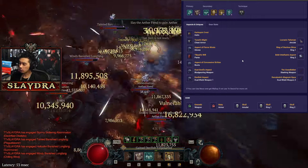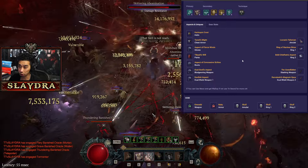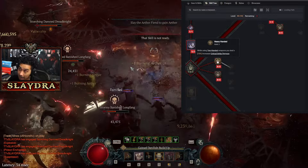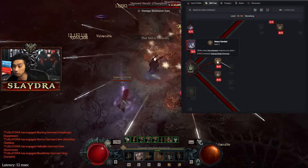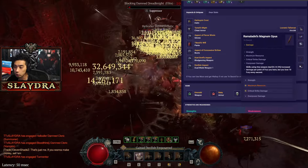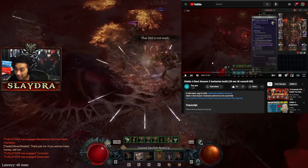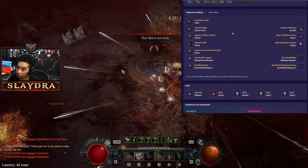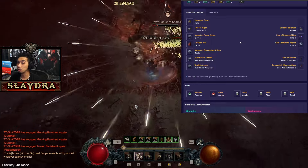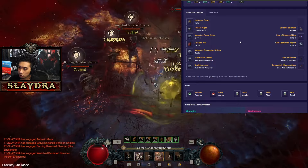Comparing this to my other 100k life Barbarian build — that one is ultra tanky; this one deals more damage but sacrifices survivability. There are several variants: Rob's variant runs a two-handed slashing with Heavy Handed, while Dagon runs this on two one-handers. There may be some unintended interactions with Ramalandi's Opus since it says 'skills using this weapon.' In my gameplay I'm using two one-handers, but use whichever you prefer.